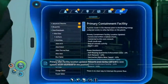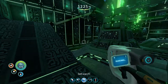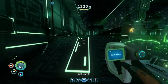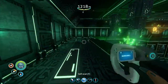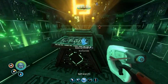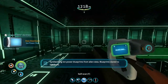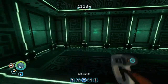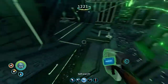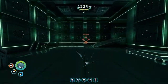Integrating new PDA data. This is the primary containment facility. Alien facility location updated - volcanic area connected to this cave system at depth 1.4 kilometers. That's deeper than I can go right now. Integrating new PDA data. So this allows me to make ion power blueprints - blueprints stored for data bank. So now I can make ion power cells, which are useful.